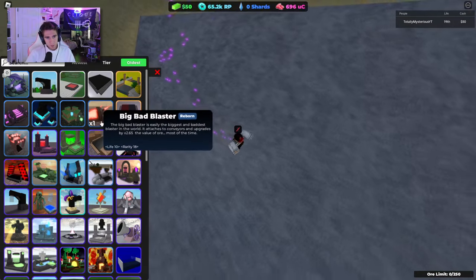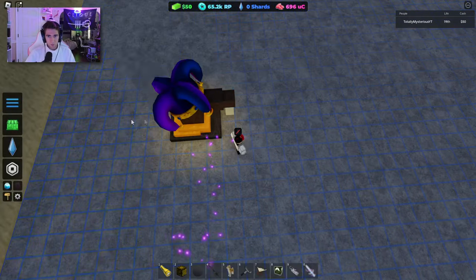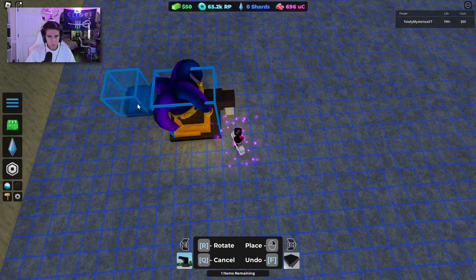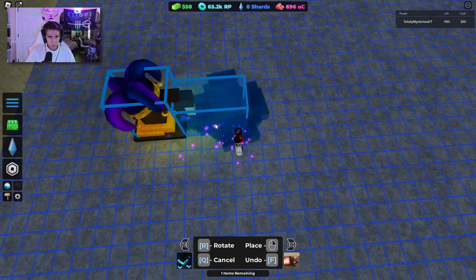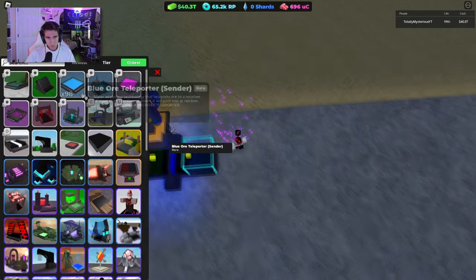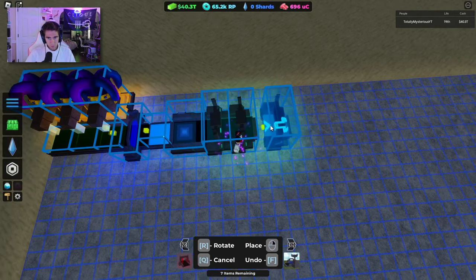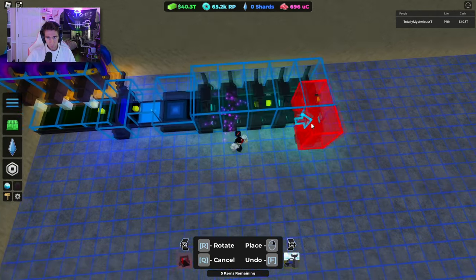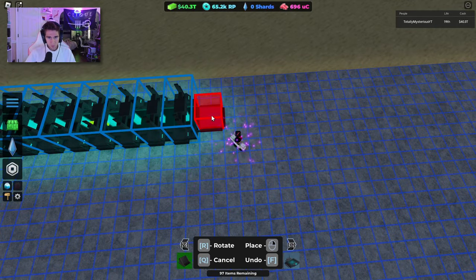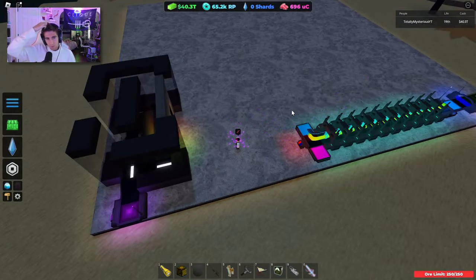We have a decent amount of items and I'd like to do some grinding here. We're gonna see how little we can do in order to get what we're looking for. What's next is going to be our teleporters and we're just gonna let some of these ores loop for a little while — we'll do a full set of 250 ores.